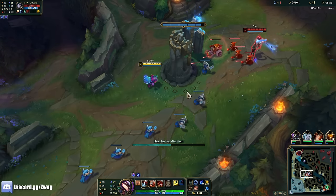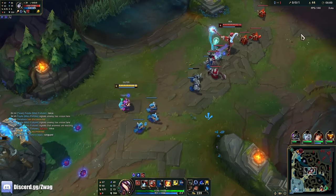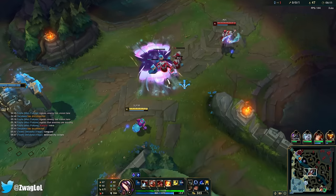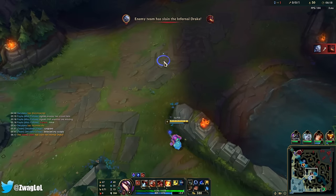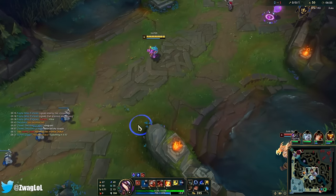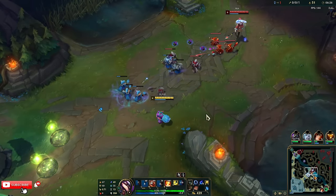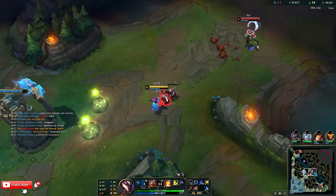I'll be strong versus squishies. I need more damage — there are more points in Q. You got Dragon — Hextech! We need this one; it gives a little bit of haste for me. Nailed it. I wish I could get a Liandry's though; the burn would be nice.